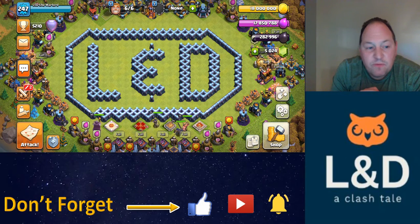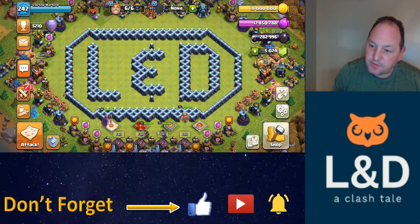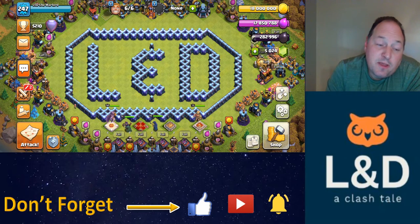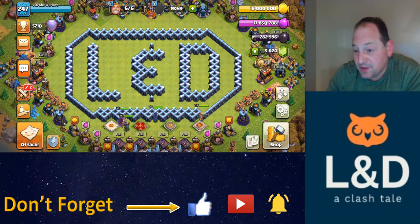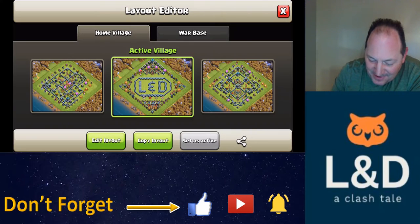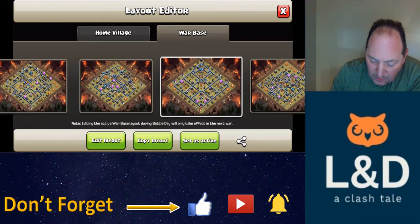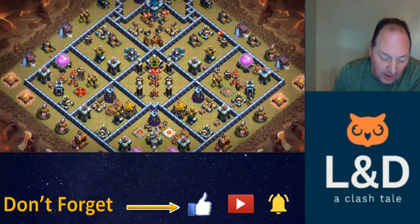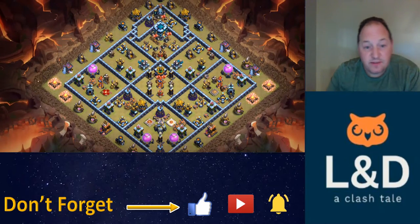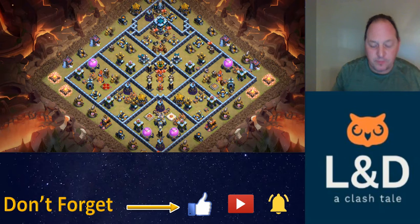One thing I've learned in this game: if there's a base I struggle with, I'm going to copy it and run it. I'm going to let people attack it and see how it does. This base has been performing as well for me as it is when I attack it, because it's holding up incredibly well. I'm calling this base the Knot, as in Gordian Knot, because it's a riddle I have not been able to solve.